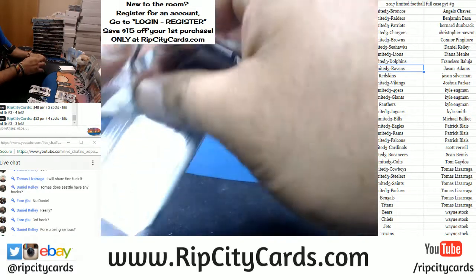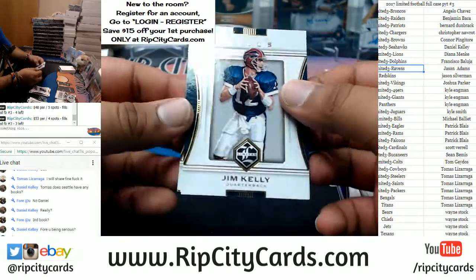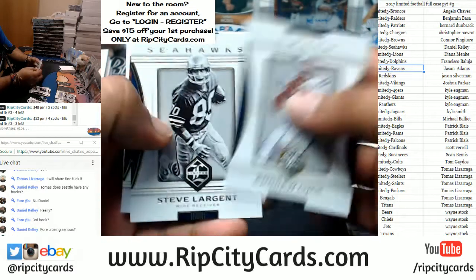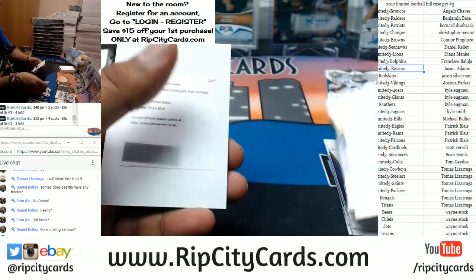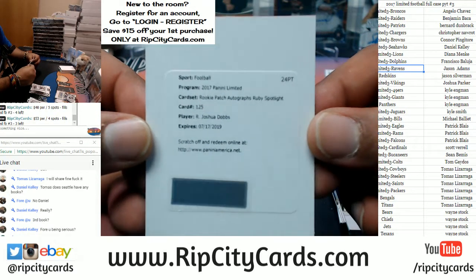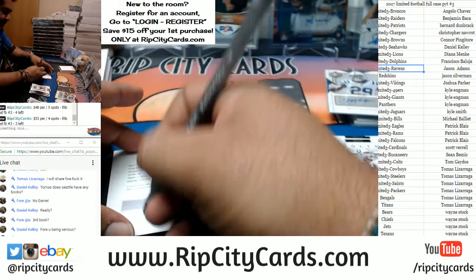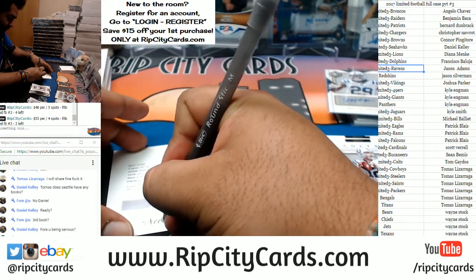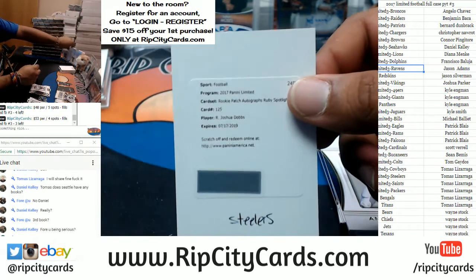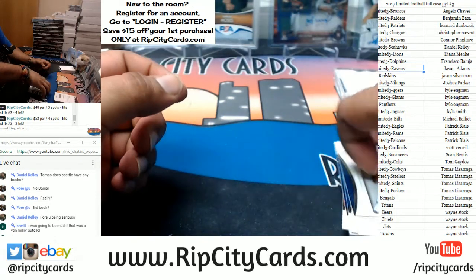Kevin, I don't know what to tell you — don't hate the player, hate the game. A redemption — it's for Joshua Dobbs, the Ruby Spotlight rookie patch auto. That's a Steelers hit right there. Probably wanted a JuJu, but it's still time — got plenty of boxes to go through still.